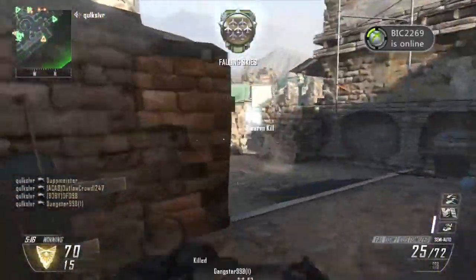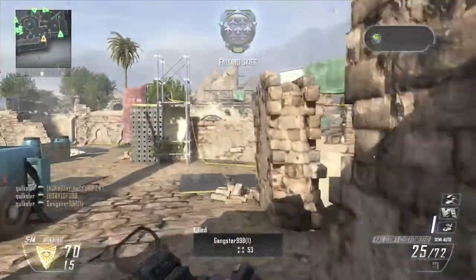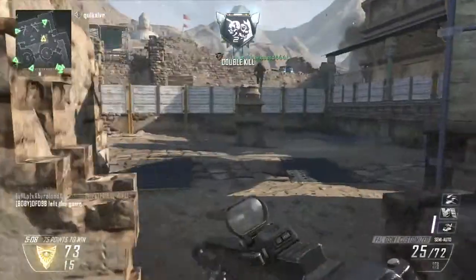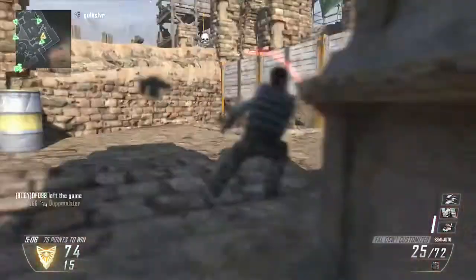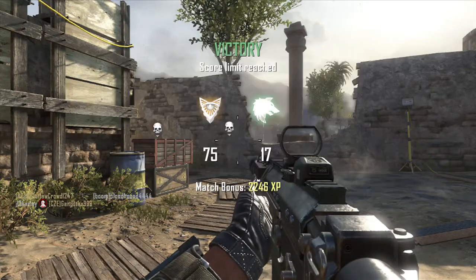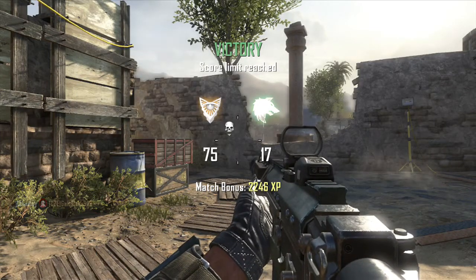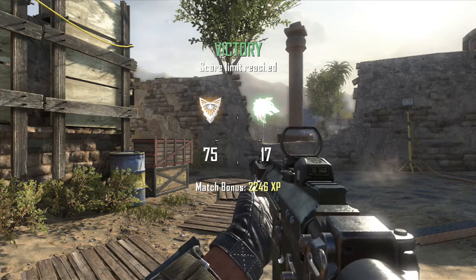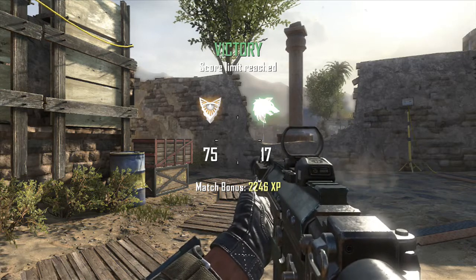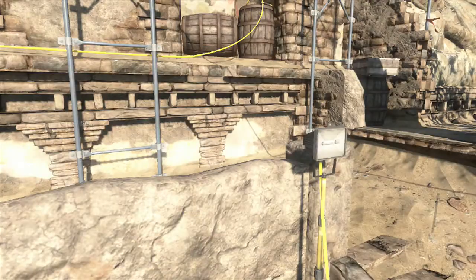I'm using a Perk 2 wildcard again, and as always my subscribers will know I use Scavenger and Toughness. Scavenger keeps the killstreak going with my weapon, and Toughness gives that pinpoint accuracy again when someone is shooting at me, making it a lot easier to shoot back at them. That's why I'm using Toughness and Scavenger.